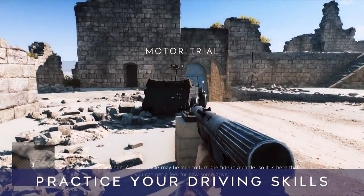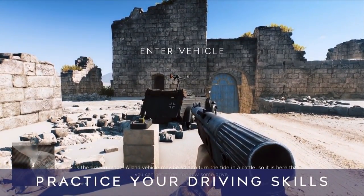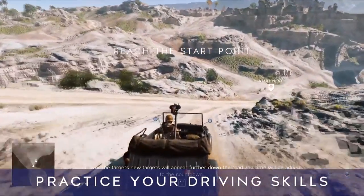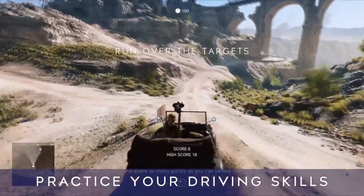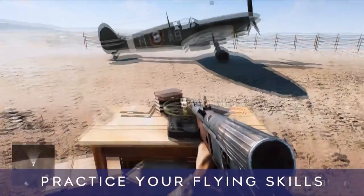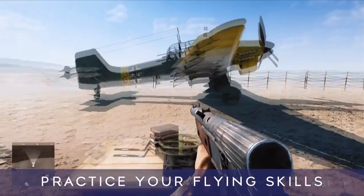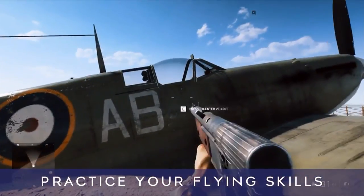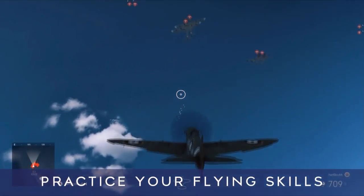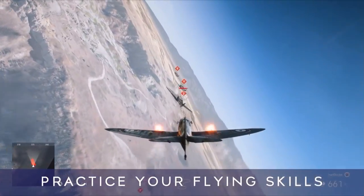The motor range allows you to practice your driving skills, and you can use a switch there to spawn in different vehicles — whichever one you want. Hit the switch again and it spawns something different. There'll also be a bunch of checkpoints set up across the map, like a race track, and once you've set a time you can try to beat it or challenge your friends. Lastly, there's a flight practice section which, like the motor range, lets you spawn in different planes using the switch. AI planes will spawn in as well and you can use those as targets. Different planes have different weapons, so understanding how those feel is definitely important when you transfer into multiplayer.